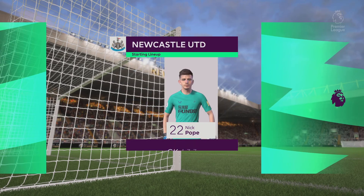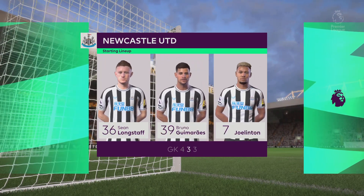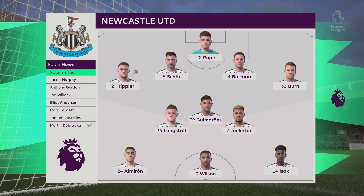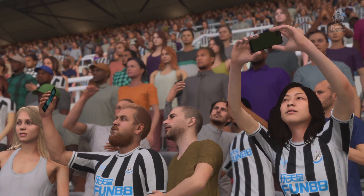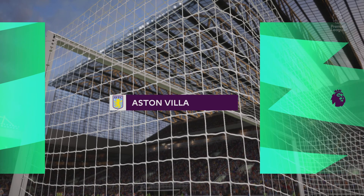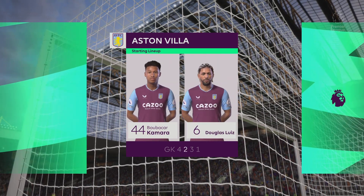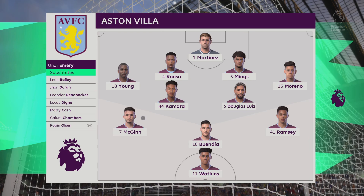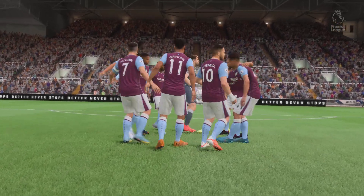So the starting eleven for Newcastle United. Well, it's a 4-3-3 formation with a centre-forward and two wingers, so it's important that the midfield players give support to the striker whenever the ball goes wide — they can't allow him to be isolated. And here's the starting eleven for Aston Villa. Emiliano Martinez is the goalkeeper. Ezri Konsa starts alongside Tyrone Mings in central defence. Boubacar Kamara starts alongside Douglas Luiz in central midfield, and leading the line today is Oli Watkins.